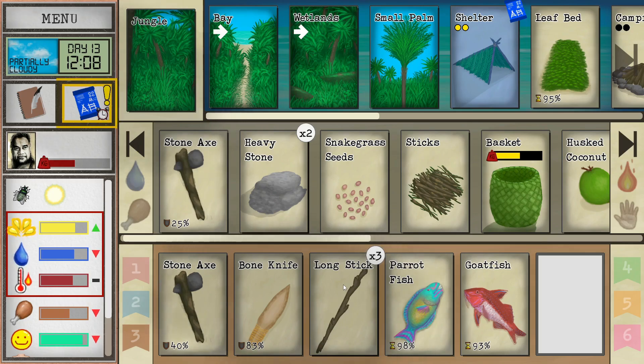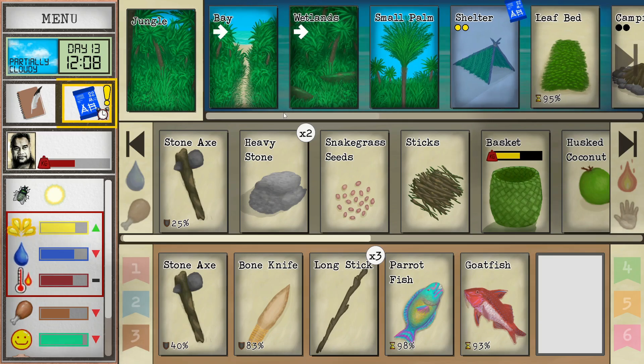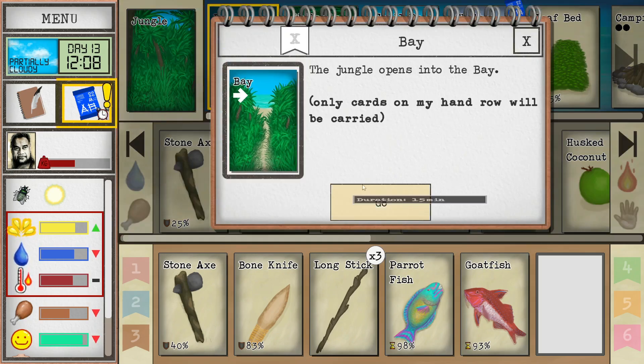I've made a few errors along the way in this playthrough, but I think we're settling down nicely now, starting to get the hang of things. We are going to make our home in the jungle, but the wetlands is a very important location for us. We've got our pottery up and running, and of course the bay is our bread and butter — that's where we like to go to fish.